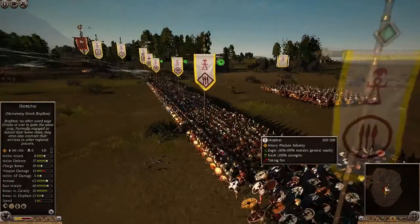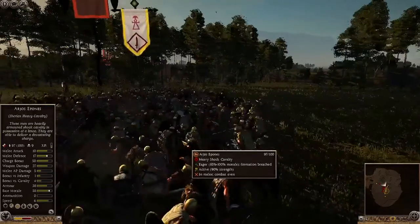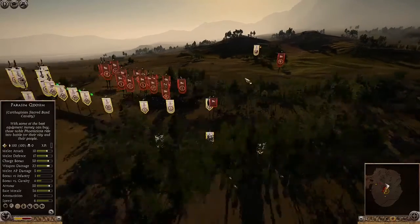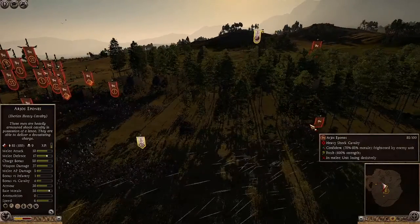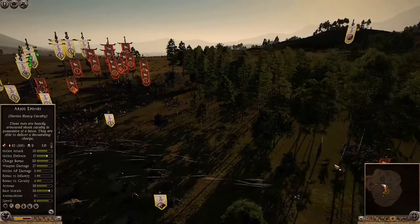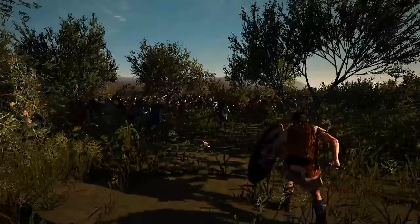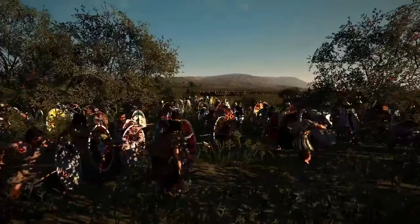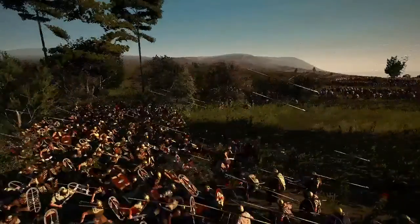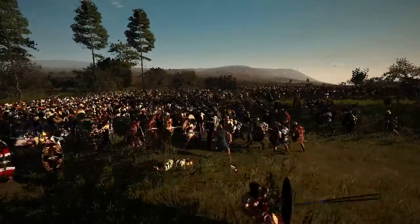We have some range projectiles attacking our hoplites — they're able to resist, standing strong, forming a nice little wall. The enemy cavalry charges into the scutarii — the general in fact — and our cavalry is making their way around the rear to flank them. The general starts taking casualties and my elephants are charging after them. Then the infantry smashes against ours — it's been a rough fight. The Numidians are fighting well; they've got nice armour and shields.